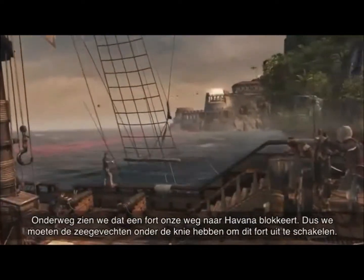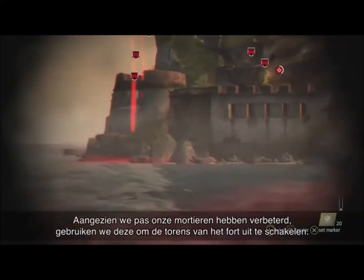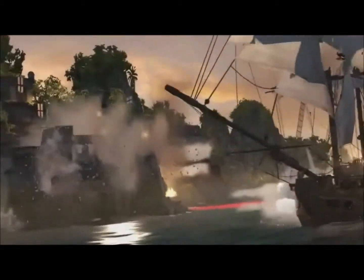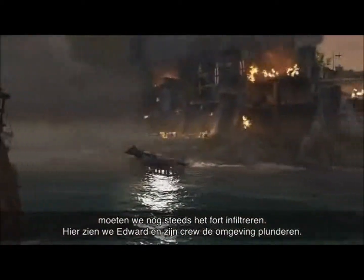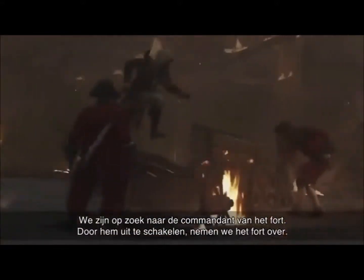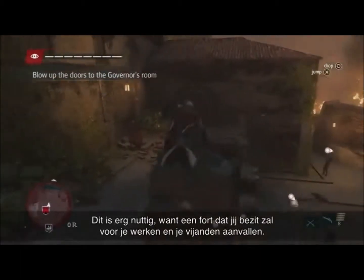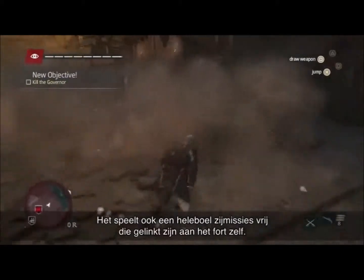In our path we see that there's a fort — it's blocking our way to Havana, so we need to have mastered the naval combat to take this fort out. Since we've recently upgraded the mortar, let's use it to take out the fort towers. Now that the defences and towers are down, we still have to infiltrate the fort, and this is where we see Edward and his crew raiding the environment. We're looking for the fort commander — taking out the commander gives us ownership over the fort. A fort that you own will work for you, attacking your enemies, and it also unlocks a bunch of side missions linked to the fort itself.